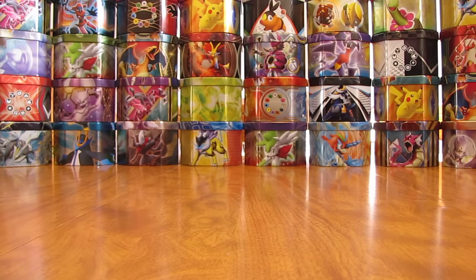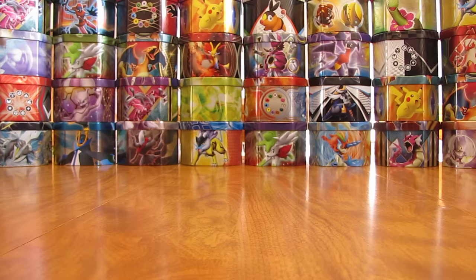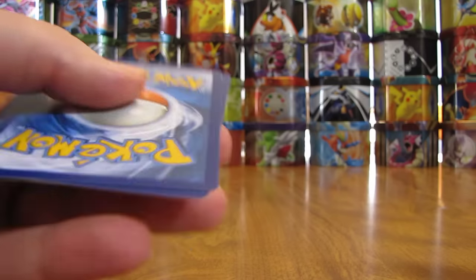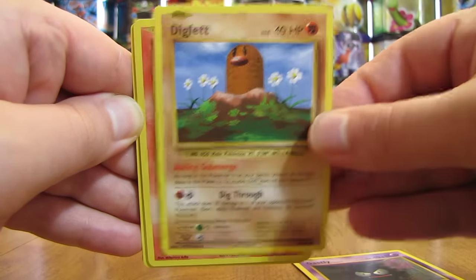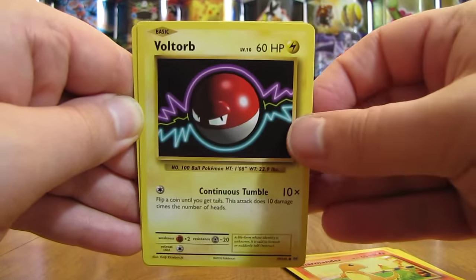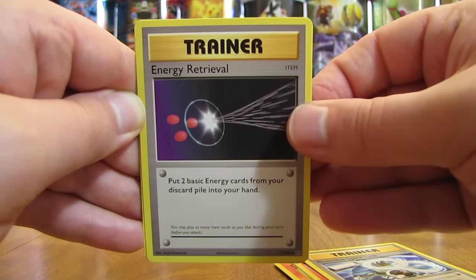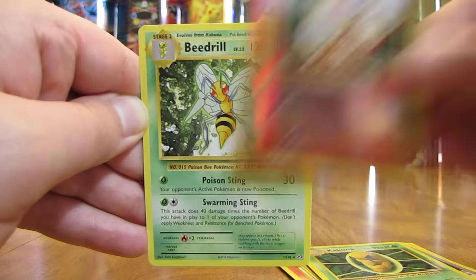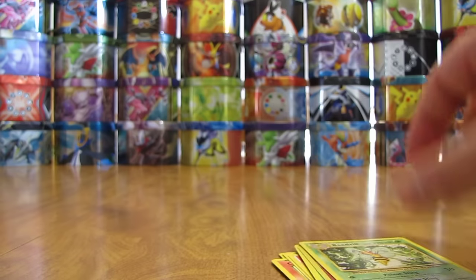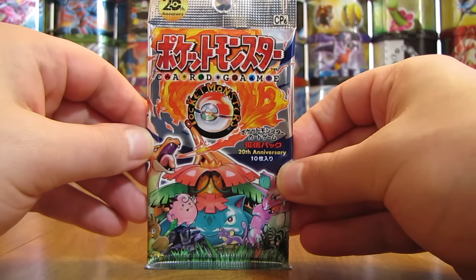I'll summarize all my pulls at the end of this video. Next up, another Evolutions pack — there's a Gastly right on the front. Code card. Gastly is the first card, then there's a Diglett, Charmander, Voltorb, Fire-type Energy, Blastoise Spirit Link, Energy Retrieval, Kakuna, Reverse Holo of Growlithe — common card. And the rare in the pack: a Beedrill. It wouldn't be an Evolutions opening if I didn't pull that Beedrill card — seems like I pull that card in every single one of my Evolutions openings.